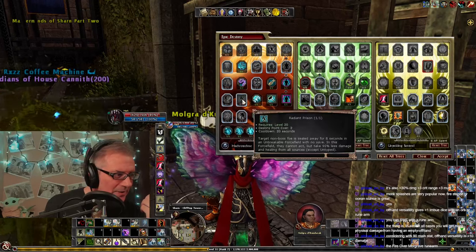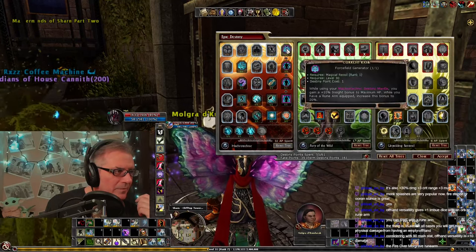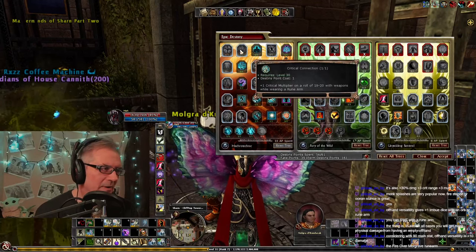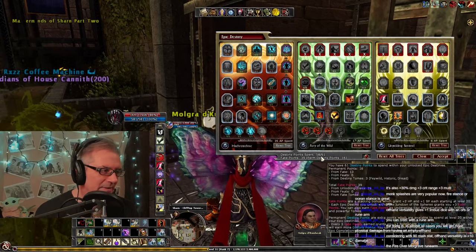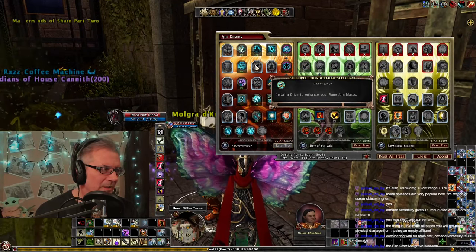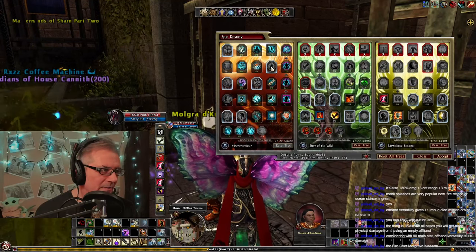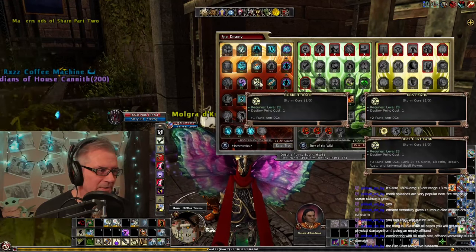Radiant Prison - that's where you lock down a mob with it. We don't have Epic Mage Armor, however we'll take this since it boosts the other stuff. We'll take Overdrive. I still have three points, so we'll install a Drive for our Runarm Blast. Electric or Sonic - we'll do Sonic. Seems like we should just do Runarm DCs with that last one.